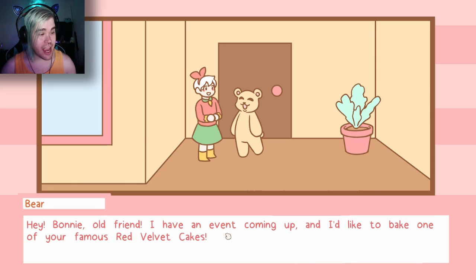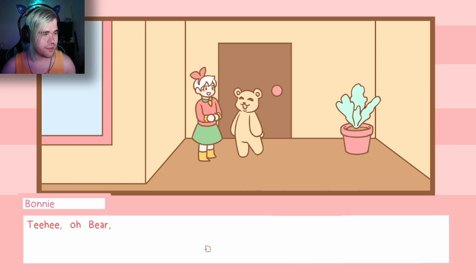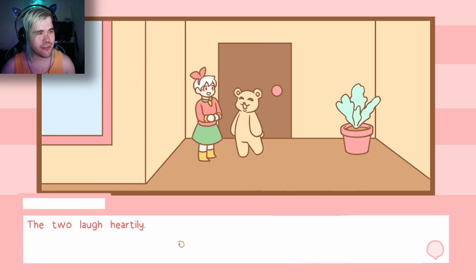A regular customer pops out of the crowd and gives Bonnie a friendly pat on the back. 'Hey Bonnie, old friend. I have an event coming up and I'd like to bake one of your famous red velvet cakes. You wouldn't mind sharing the recipe with little old me now, would you?' 'Oh dear, Bear, you're so silly. A MasterChef never reveals her secret recipe.' The two laugh heartily.